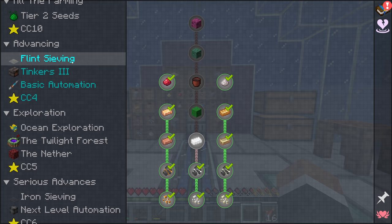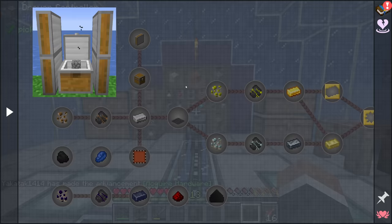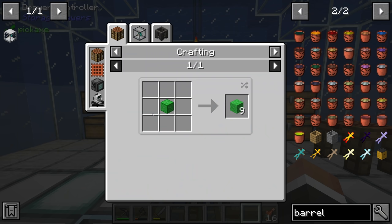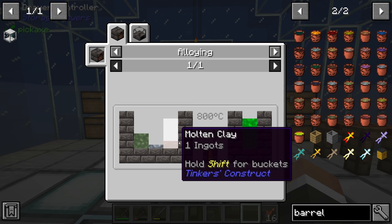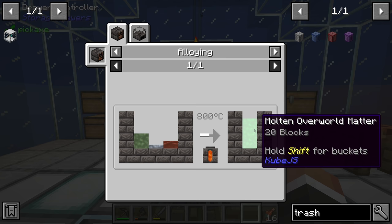Instead, let's begin looking at flint sifting because we're almost done with this quest line and we need to start generating our first blocks of overworld matter so we can look into iron sifting and get things like iron, lapis, coal, gold, and silver. Those are going to really open up what we can craft going forward. In order to make overworld matter, we first have to complete the tin quest - because to make overworld matter you put organic water, molten tin, and molten clay into the smeltery.